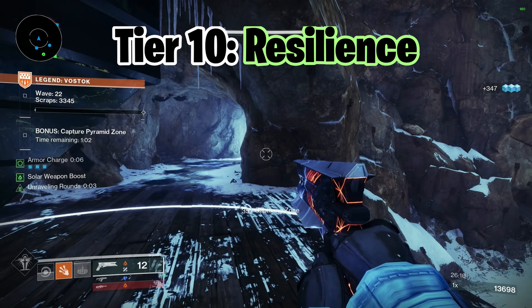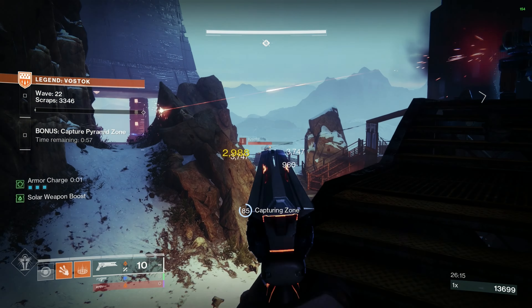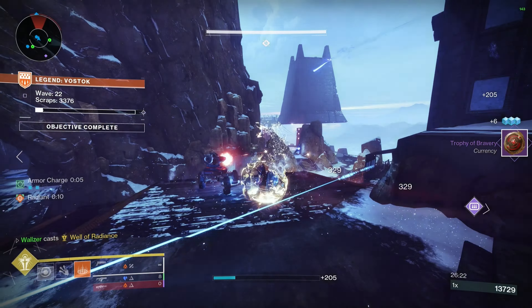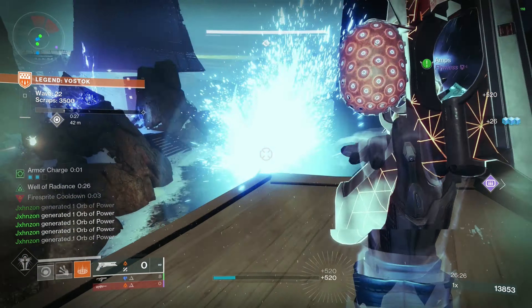For stats, Resilience, Recovery, and Discipline are what you should be going for here. Weapons are going to be pretty much the same — Riptide and Sunshot are great options here, but again, use whatever you want really. Rockets and LMGs are great for bosses and add clear.